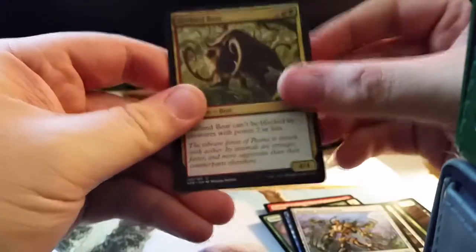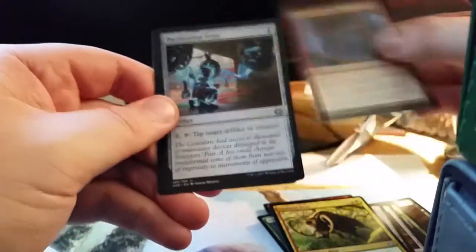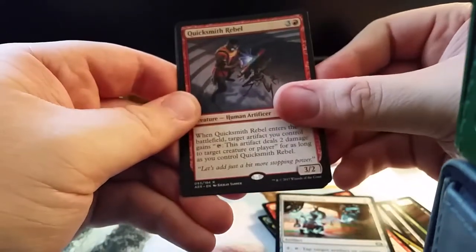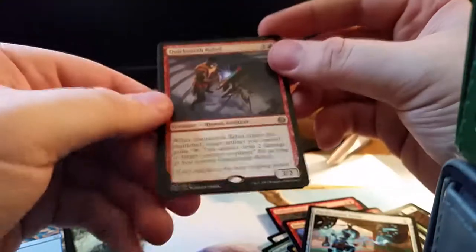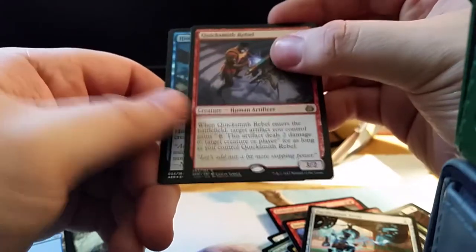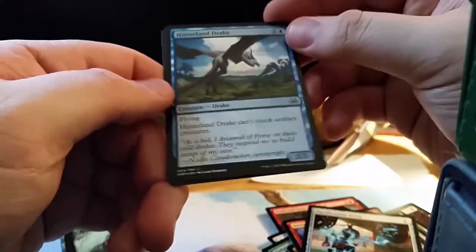Our first uncommon is Outland Boar, then we have Invigorated Rampage, Pacification Ray, and our rare is Quicksmith Rebel. And I think we have a foil Hinterland Drake. Quicksmith Rebel: when it enters the battlefield, target artifact you control gains 'tap: this artifact deals two damage to a creature or player' for as long as you control Quicksmith Rebel. That's not bad.